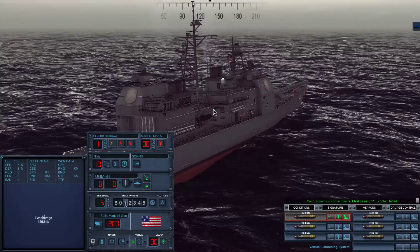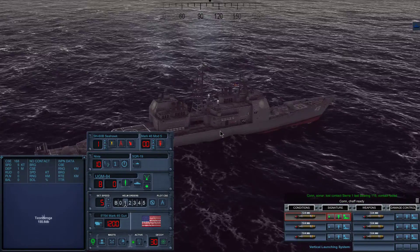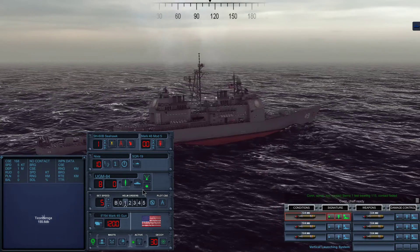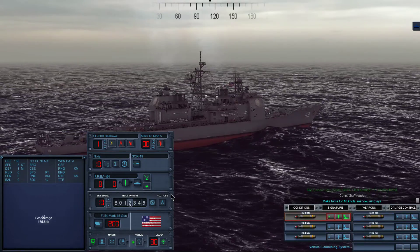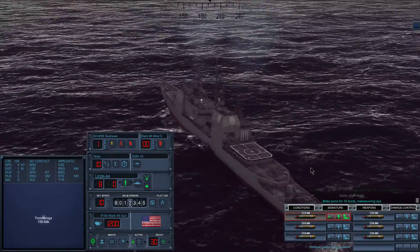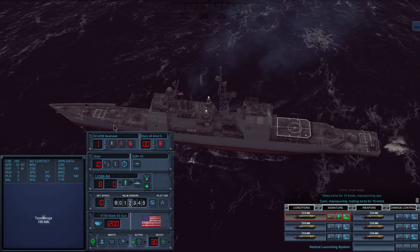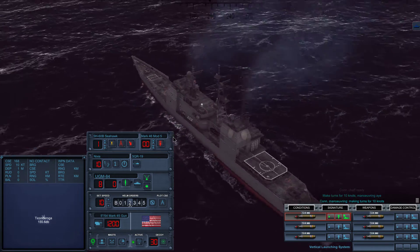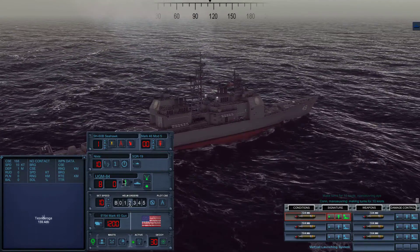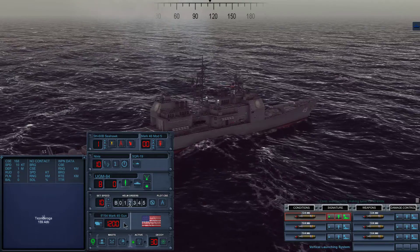Battle stations. As you can see, this is the USS Vincennes, a Ticonderoga-class cruiser. It has a heli deck. Front gun, rear gun. This has the twin launcher, not the VLS. And as you can see here, this is the helicopter controls, and this is the Nixie. This is the towed array.